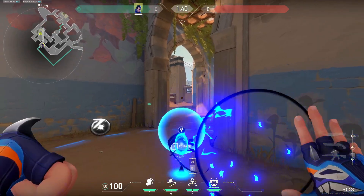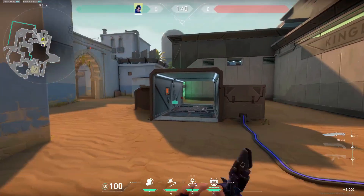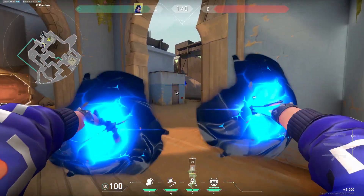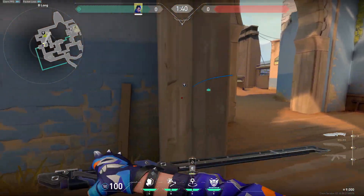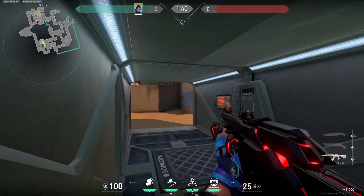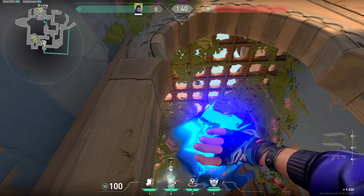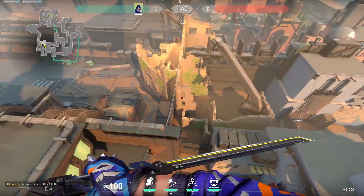From B long, you can also TP in multiple ways just like hookah — cubby, default, elbow, backside, side, and inside tube. I usually play a force plant by staying up long and doing the ethos flash. Crouch so you can flash through the hole easier. This flash will blind all of site, so it's really good if the spike is planted at default. And that's it for attacking on B.